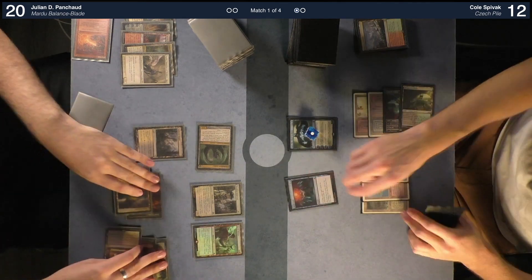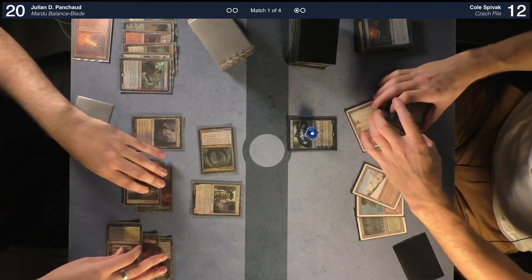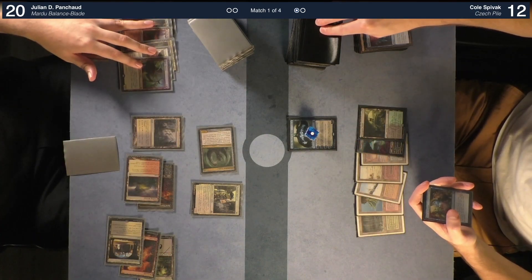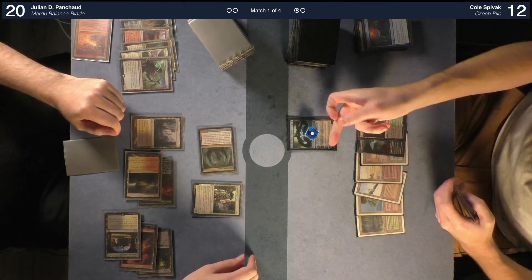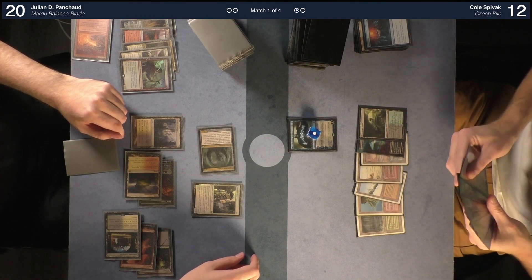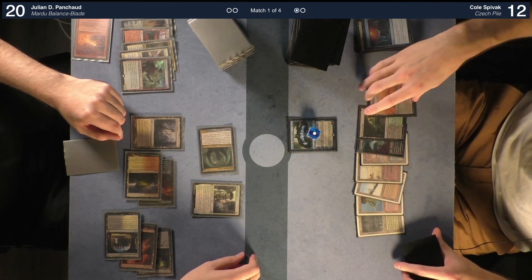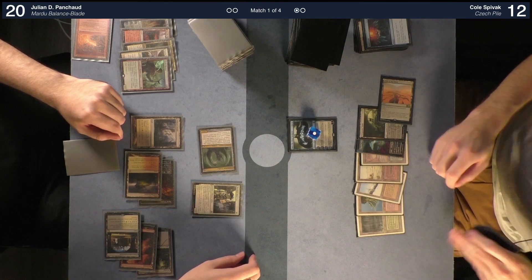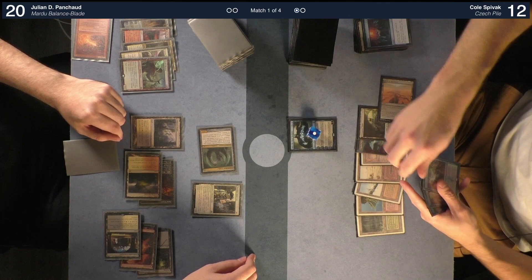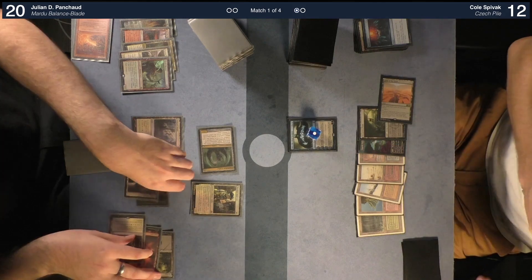Archimentor — can't let that happen. This deck has zero board wipes. Draw. Brainstorm — that's all I do, just brainstorm away. Put these two back. Field of the Dead results in a zombie token — we'll get an accurate representation for that in just a moment.